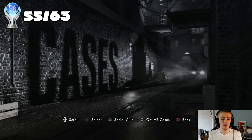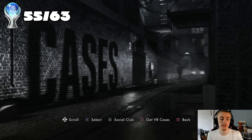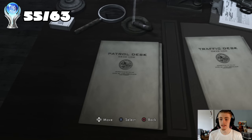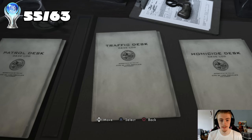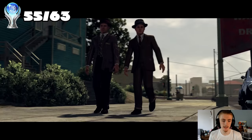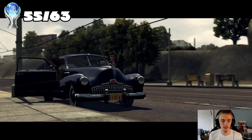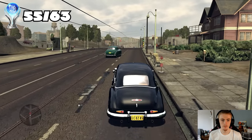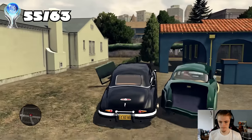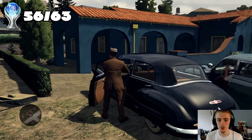With all collectibles done, it was time for cleanup - a few trophies from the base game, and one trophy each for three of the DLC cases. Two of them can be done at the very beginning of the case, and one unfortunately requires getting all the way to the end. For the first cleanup trophy, this guy is going to drive away and I've got to take him down before uniformed officers stop him - got it. 'Nowhere in a Hurry' - catch and arrest Cliff Harris before he's stopped by uniformed backup.